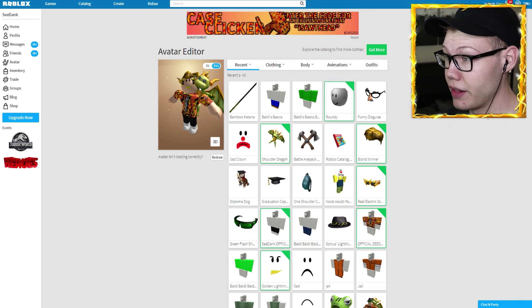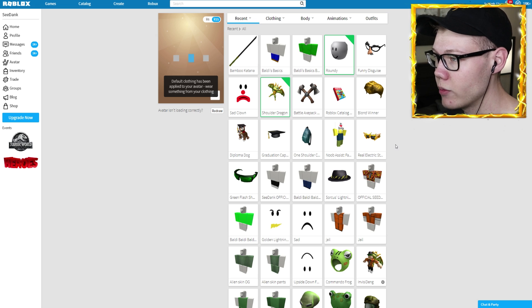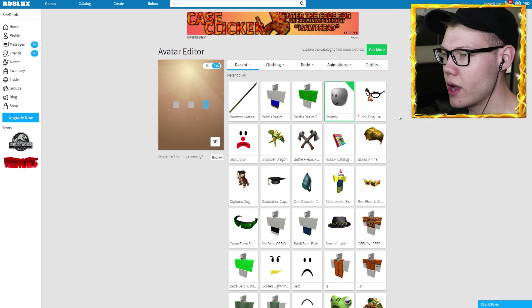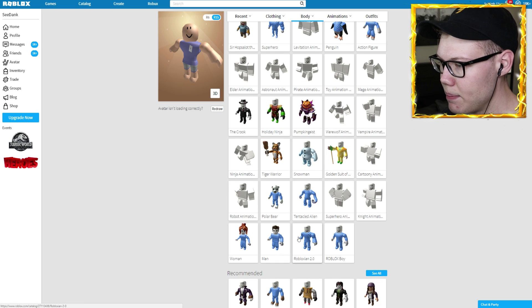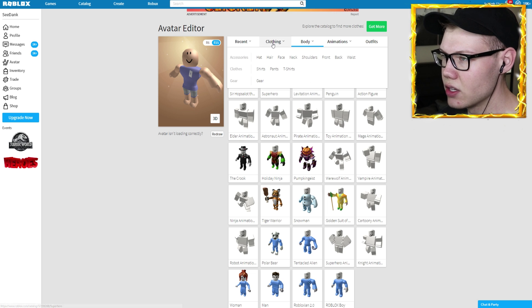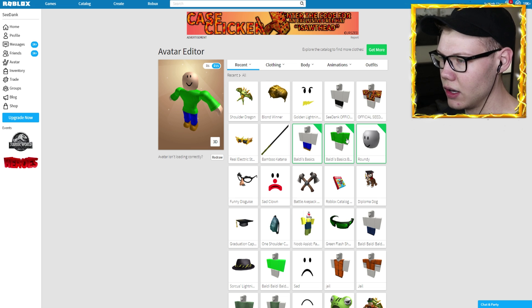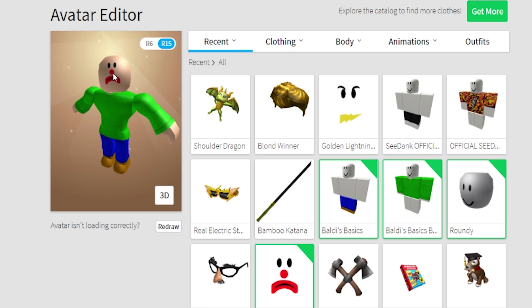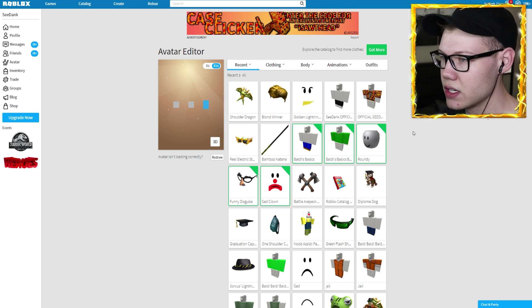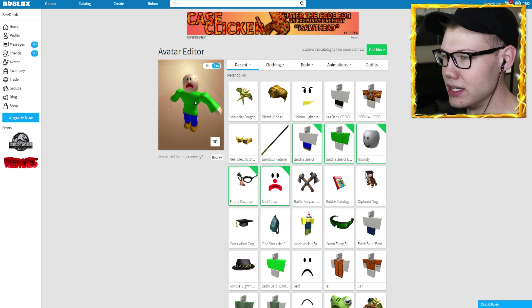We have gotten everything we needed for our Baldy to be created. My avatar is looking really good already with just the roundy face. Let me go ahead and take off these glasses and every other item - we are going to become Baldy Jones. There we are, completely stripped down. Now let's throw on the Baldy's Basics clothing - we're starting to look like Baldy! Now let's put on the sad clown face. Oh my gosh, that looks pretty good - if we didn't have that red nose we'd be set. Let's try on the funny disguise.